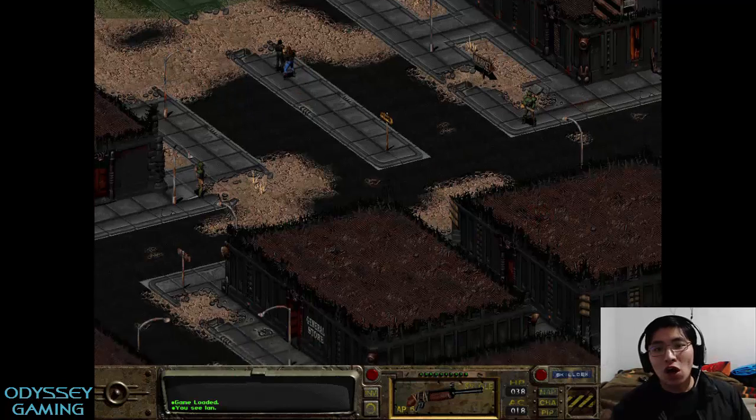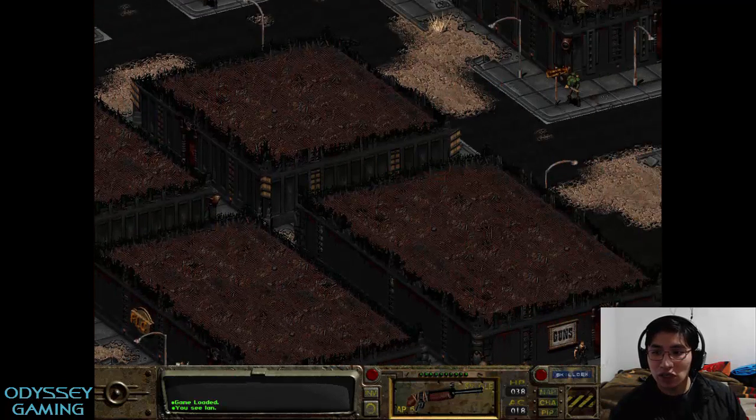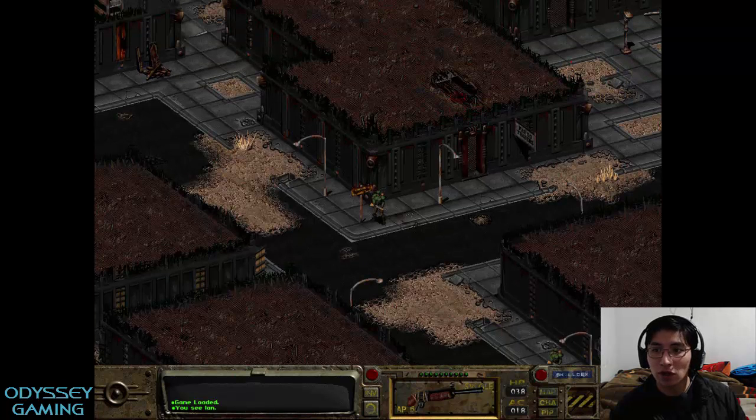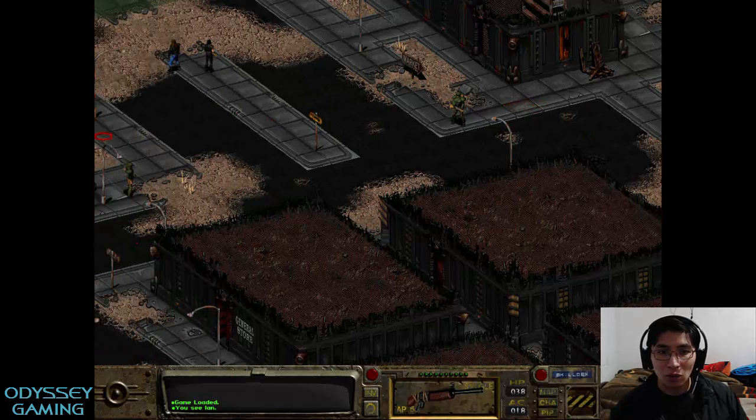Once you reach the Hub, you want to go to the gun store and speak with Beth, and then you want to go to the Fargo Traders office and speak with the leader of the Fargo Traders so that you can get the Missing Caravans quest.